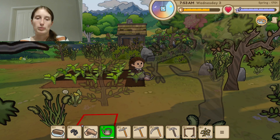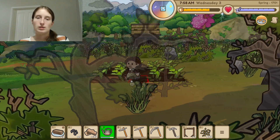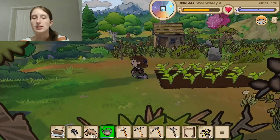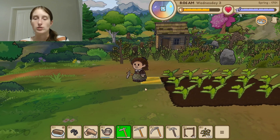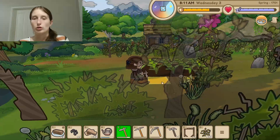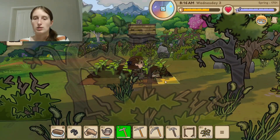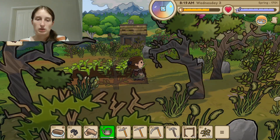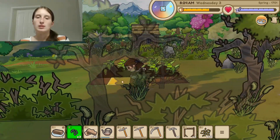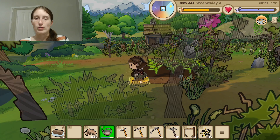I don't have a lot of crops right now. We have five onion seeds though — we should probably get those planted. Tools do have a life on them in this game, so once they start getting down too much, we have to take them to the blacksmith. Let's plant these onion seeds. It looks like we have 10 of something else too, so we might plant that before we continue our day.